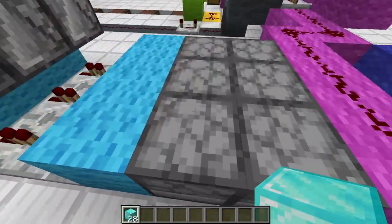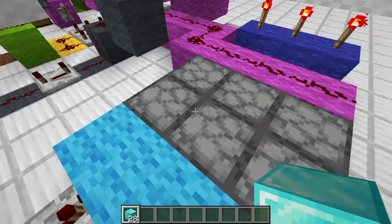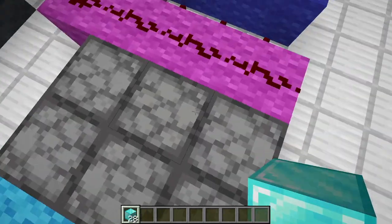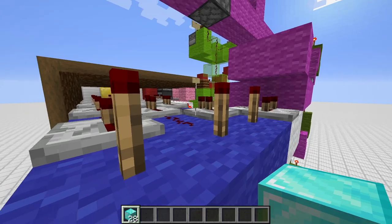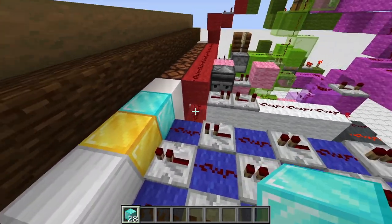Next up, we will power these T flip-flops at the bottom — dropper-dropper ones. For the slot we choose, the sword will get transferred into this row here, powering the comparator, depowering the torches and therefore powering the torches on top. It will indicate which one we locked in.